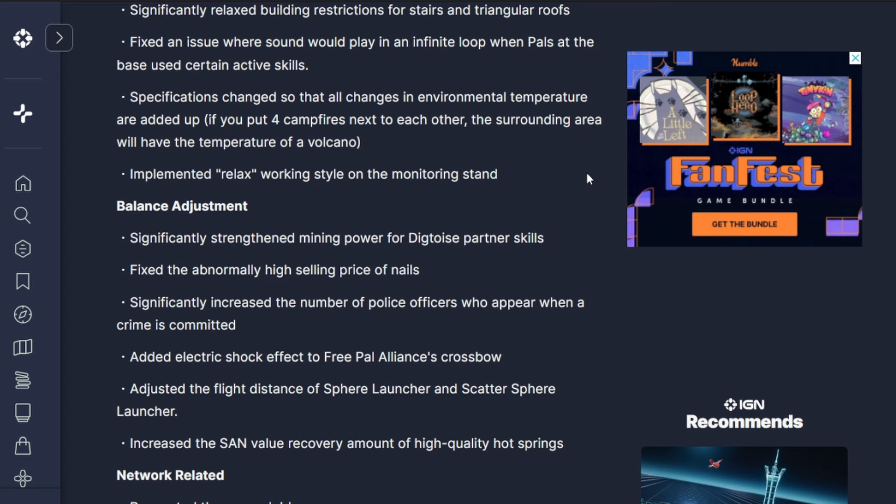Specifications changed so that all changes in environmental temperature are now added up - if you put four campfires next to each other, the surrounding area will have the temperature of a volcano. Previously, multiple heat sources of the same type did not stack, so famously you could put a hundred campfires next to each other and only get the temperature increase of one. Now you just need four campfires. This also increases the ability to do a campfire attack on a pal, especially if you're lower level and it's a grass or ice pal weak to fire.